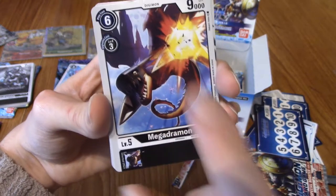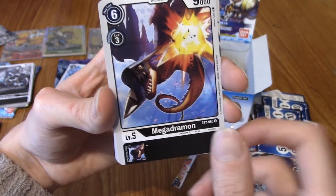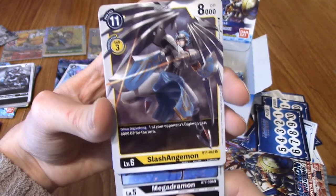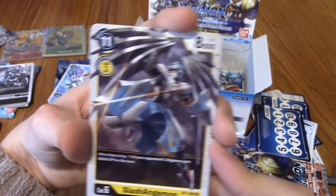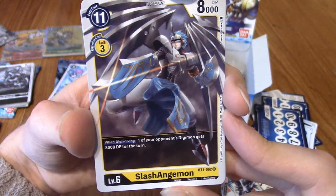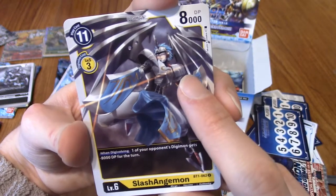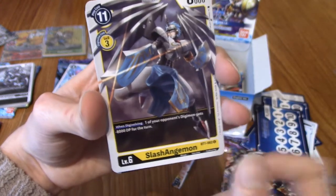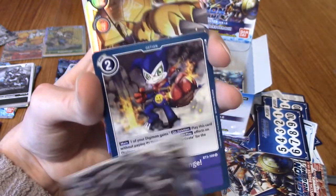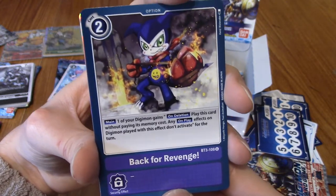Grimmon again — that art though. Megadramon — no, that's definitely new! Megadramon's cool — I think Megadramon is an ultimate. Slash Anjumon — yo, he's pretty cool. I haven't seen him before. Wait, yes I have — he's got the blue hair, he was in Rearise, the mobile game. Matt Ishida again — I think this is a double. And... yo! Hello — he's an SR as well! So there are two super rare WarGreymons in this set.